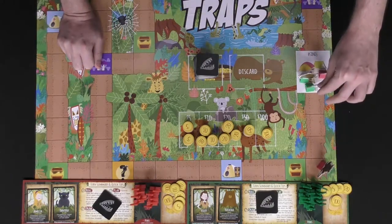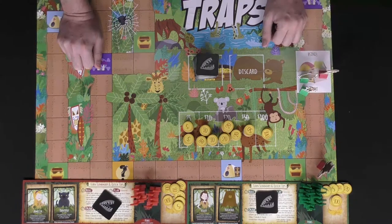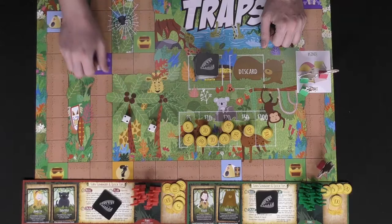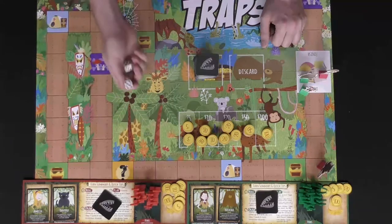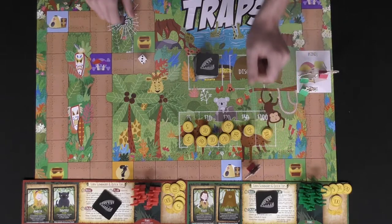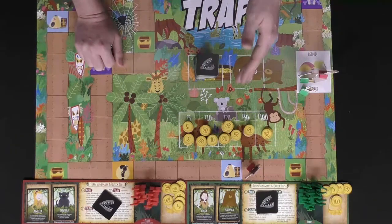Another interesting thing: if you roll doubles — for instance, two twos — you're able to go again, but you only roll one die and select one character to move that number of spaces.